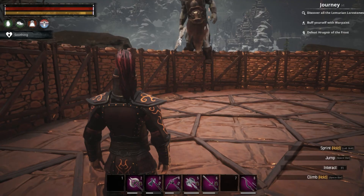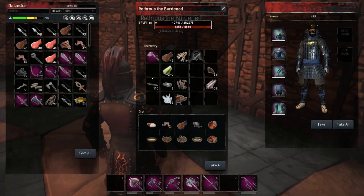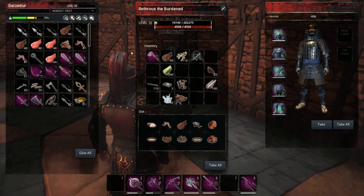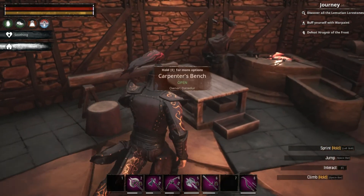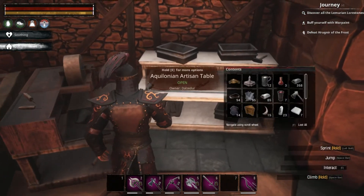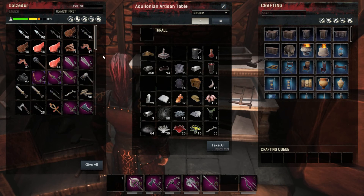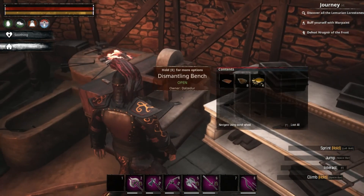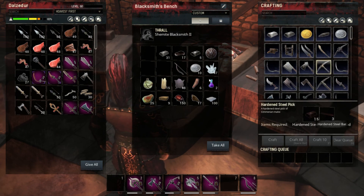Next we probably want to head to the Temple of Frost, which means we go back to the volcano to pick up our Tarman. I'd prefer if Tarman were able to tank the enemies there. But I will take these hardened steel swords with me. I'm not sure what the other items were — you were supposed to use a hardened steel base for it. I think pickaxe was one of them, but we don't have the hardened steel bar for it at the moment.